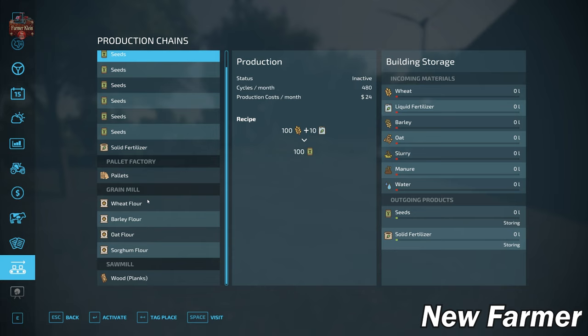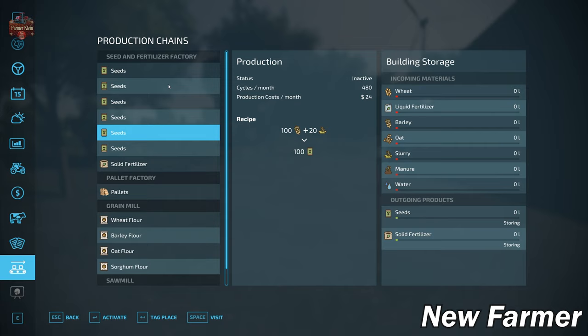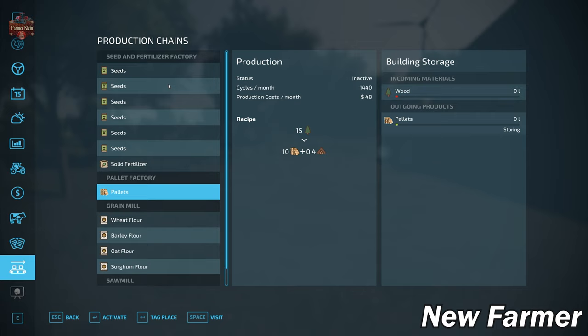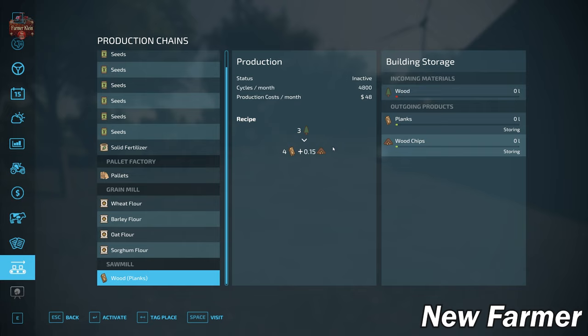The production chains include: making seed with wheat, barley, and oat using liquid fertilizer or slurry; making solid fertilizer with manure and water; making pallets out of logs; a standard grain mill; and a sawmill producing planks and wood chips. However, we have no way of selling those wood chips, so hopefully they don't build up too much or we'll need to place our own sell point.